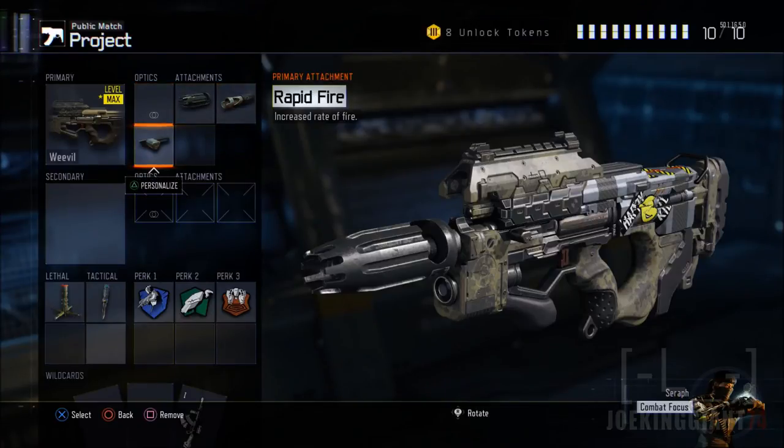Moving on to the next attachment, which is rapid fire. Rapid fire will allow you to take down enemies a lot quicker. Without it, it's still questionable — you can switch around and test it out. But for me, I want the kill to be quick and right away, because if I take my time, there could be another enemy behind them. Shooting slowly is just going to cost me — I want to create those chain kills, and without rapid fire that's not going to happen. At short range with a silencer, you need the rapid fire to compensate.